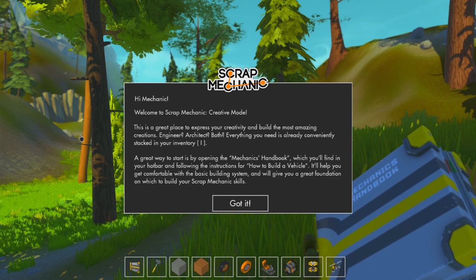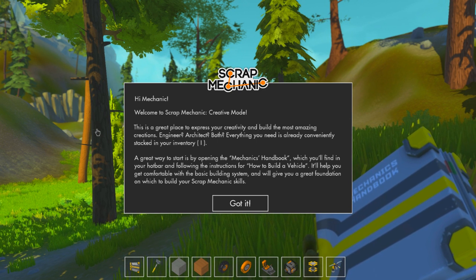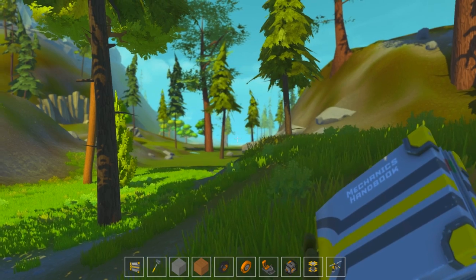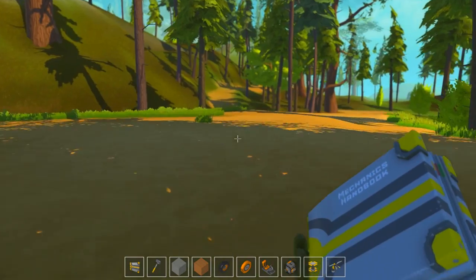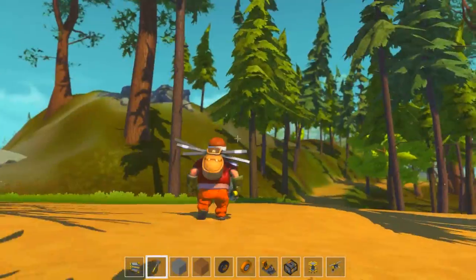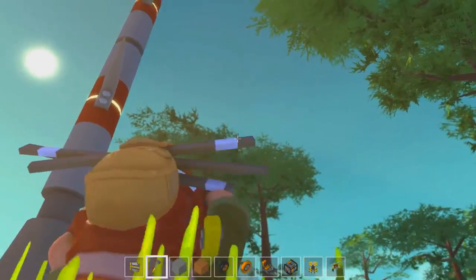Welcome to Scrap Mechanic creative mode - this is a great place to express your creativity and build the most amazing creations. Engineer, architect, both? I could be none of those things. Everything you need is already conveniently stacked in your inventory, which you press I to access. A great way to start is by opening the mechanic's handbook in your hotbar and following the instructions to build a vehicle. It'll give you a great foundation on which to build your Scrap Mechanic skills. For those that don't know, the game is coming out on the 20th of January - there will be a link in the description to the Steam store page and there will definitely be plenty of videos on my channel for this.